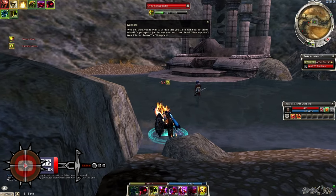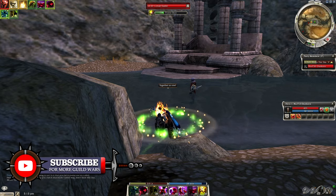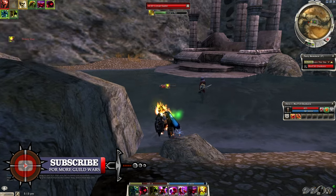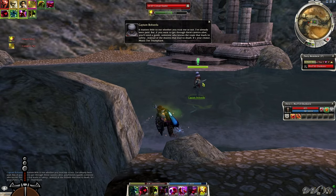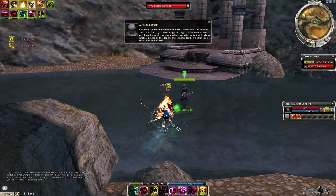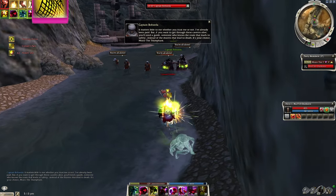While standing here you shouldn't be taking much if any damage — it all depends on how they run in. Just keep standing there, and also during this entire time you should have Together As One up so you're constantly gaining some health. Just sit here and wait until the mission marker comes over Captain Bozda.